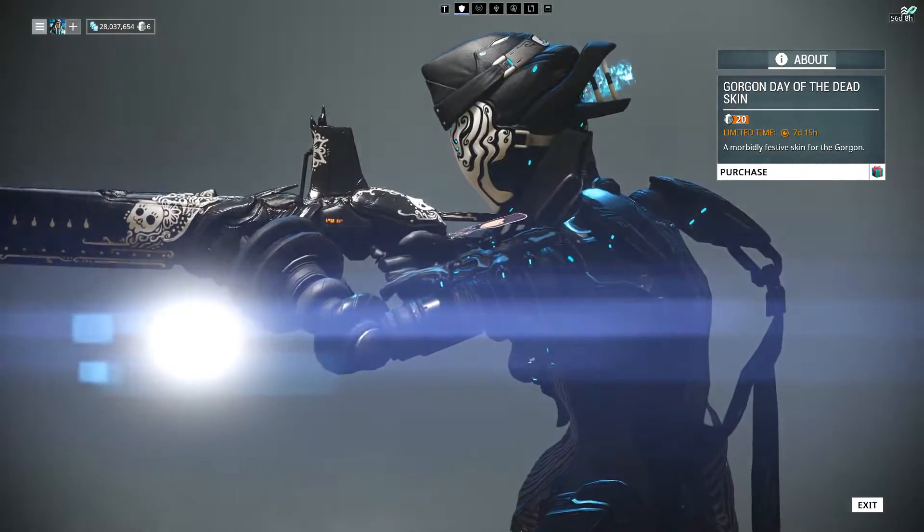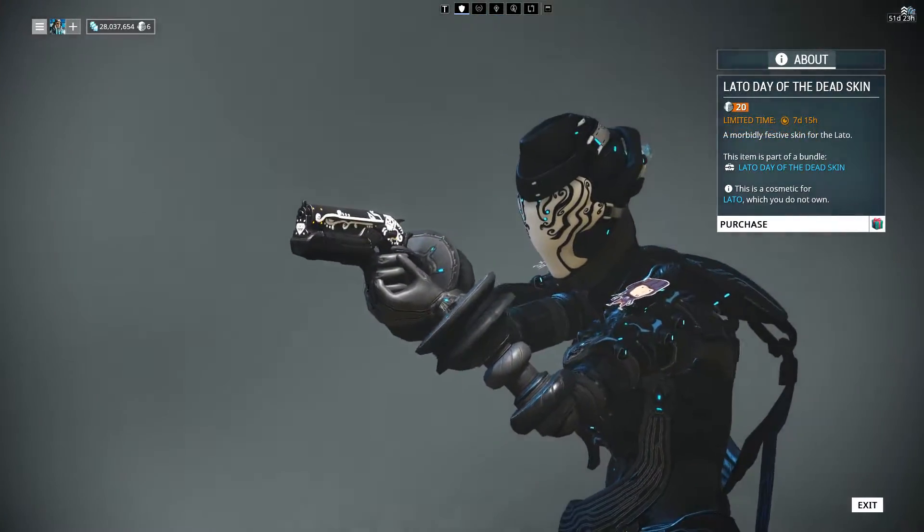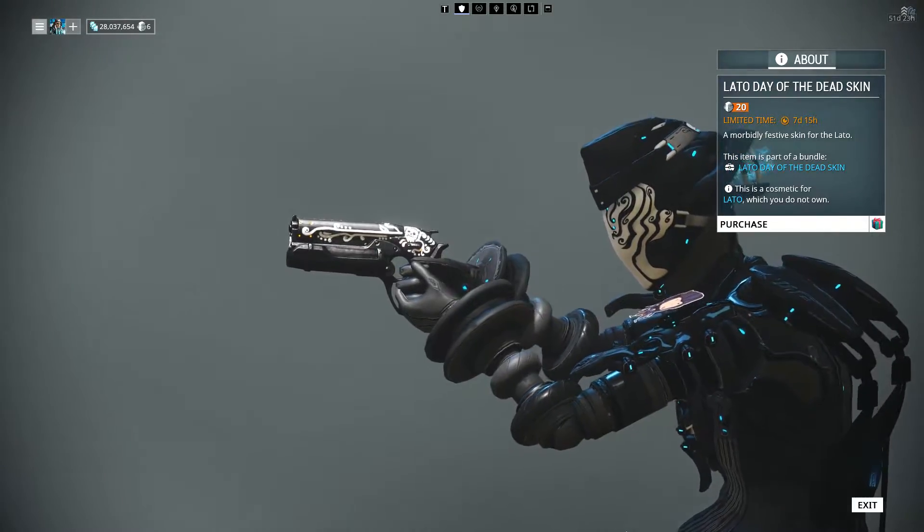This pack comes with the skins for the Bratton, Glaive, Gorgon, Leto, Orthos, Paras, Skindo, Soma, the Twin Gremlins, the Dual Zoran, and the Sobek Shotgun.